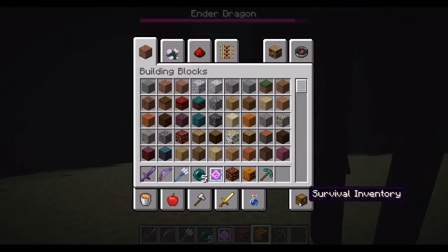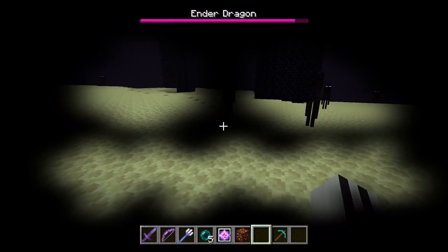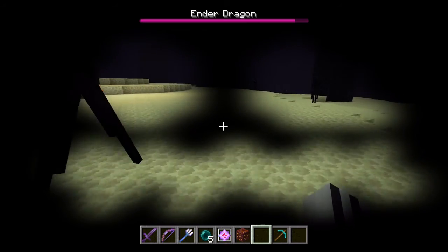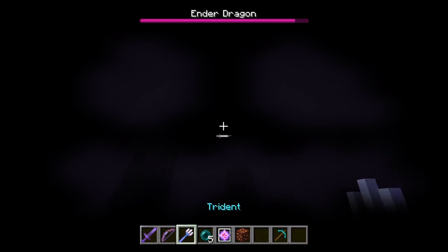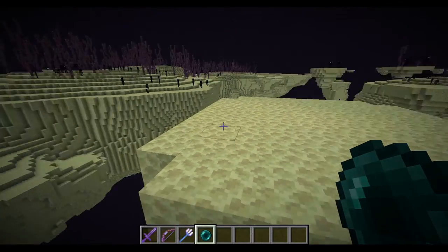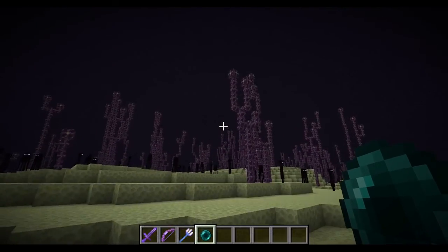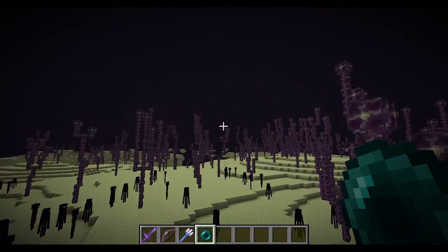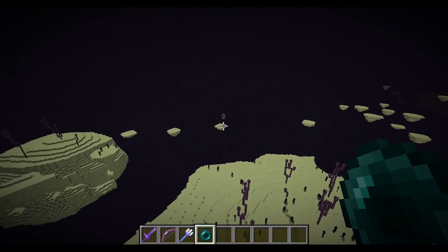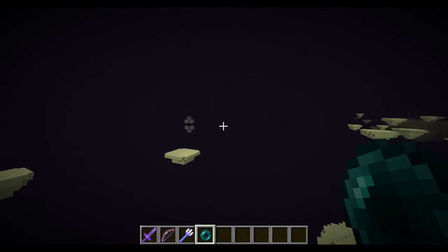Now into the important stuff. The ender dragon spawns immediately when you enter the end for the first time, so when you first walk in, you don't have to have those end crystals — this guy's just going to be there and he's going to be ready to kill you. You can also wear a cool pumpkin helmet, which will protect you against endermen. Me and Mishanga did this the first time we defeated the ender dragon and it was very helpful, but it's hard to see. I eventually just learned to look down because endermen are probably 50% of your problem — the ender dragon is hurting them, they're near you, and if you even slightly look at them they want to kill you.